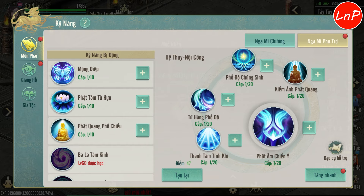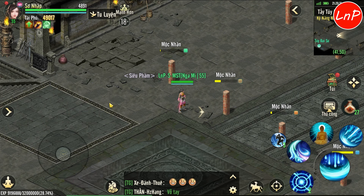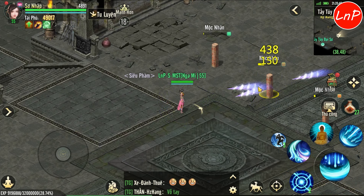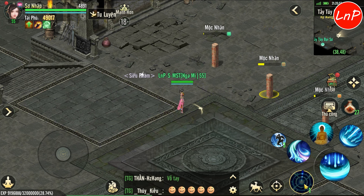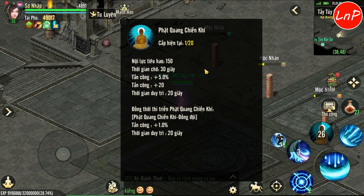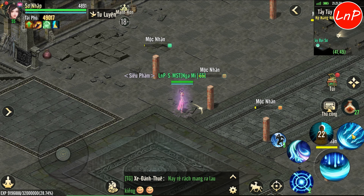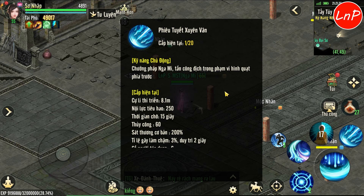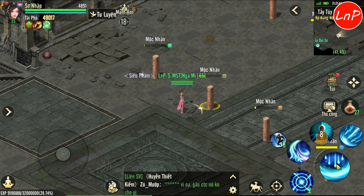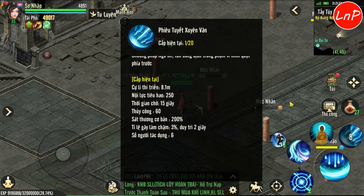Bây giờ chúng ta sẽ cùng qua cách tăng kỹ năng của môn phái Nga MI Trưởng. Trước khi vào tăng thì cô sẽ cho anh em xem kỹ năng của Nga MI Trưởng trước. Chiêu đầu tiên là Phong Sương Tay Ảnh - có 1 chiêu chụp xuống và sẽ có 3 tia đánh vô đối phương, gây ra 4 lần đòn. Chiêu chủ động 1 gây ra 5 lần đòn, tích được 2 lần. Chủ động 2 là 1 chiêu bóp máu. Chủ động 3 là 1 chiêu bóp giúp tăng tấn công phần trăm. Chủ động 4 là 1 chiêu sóc đòn, đã được tăng sức mạnh trong phiên bản hiện tại - sau buff thì môn phái Nga MI Trưởng được buff chiêu Phiêu Tiết Xiên Vân, đòn rất to, tăng đòn chiêu đánh thường luôn. Chiêu số 4 gây 5 đòn và tăng sức mạnh của 5 đòn đó rất to.